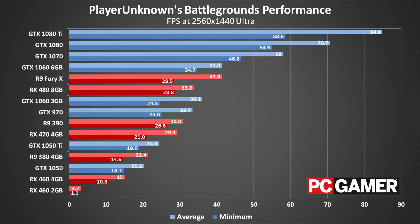VRAM is also becoming a factor, with the 1060 6GB showing much more consistent frame rates than the 1060 3GB. Going forward, I would strongly recommend anyone buying a new graphics card that costs $200 or more should get at least 6GB of VRAM.